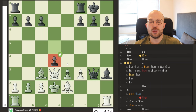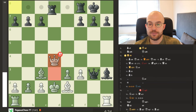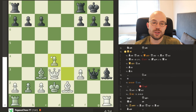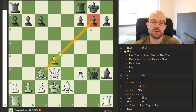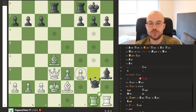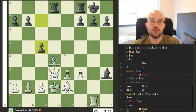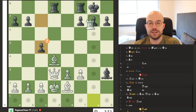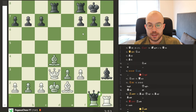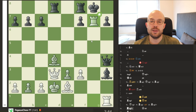I thought maybe there was some line where black sacks and then tries to play c5, but of course it doesn't work because the windmill tactic is still alive here. So we got a different variation — we got queen h4, allowing the windmill, and then black resigned. And if you are not sure why they resigned, this is a famous pattern — this is the windmill.